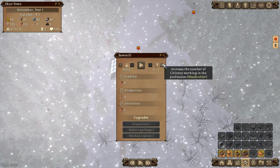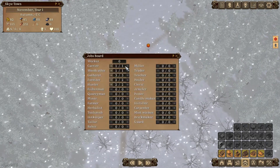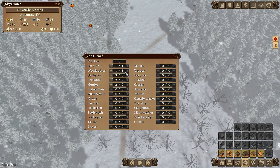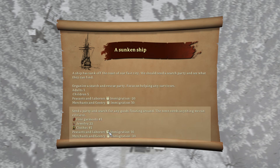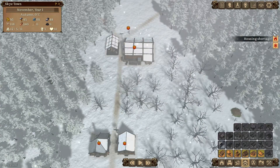A sunken ship event! We have two options: organize a search party and get three adults and five children, but immigration for peasants and laborers goes down while merchants and gentry goes up - or we can loot it and let everybody drown, with the reverse immigration effect. We'll do the search party. That gives us more people, which is awesome - but now we have a housing shortage.